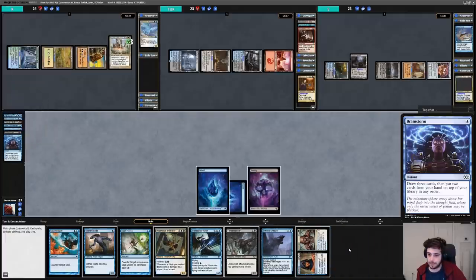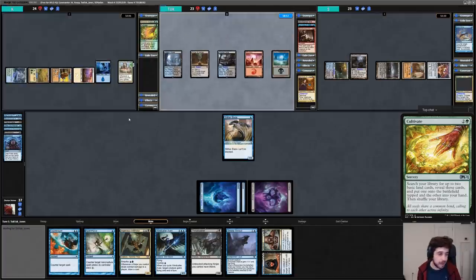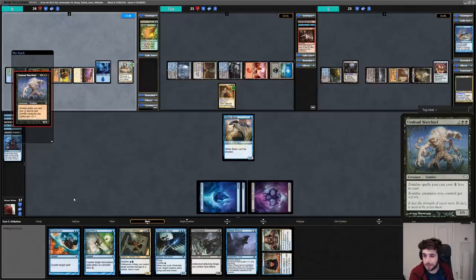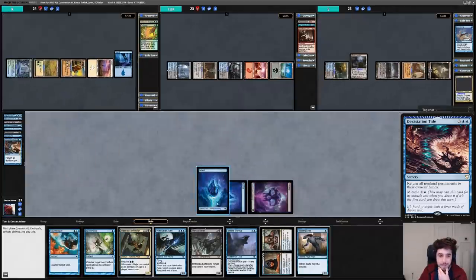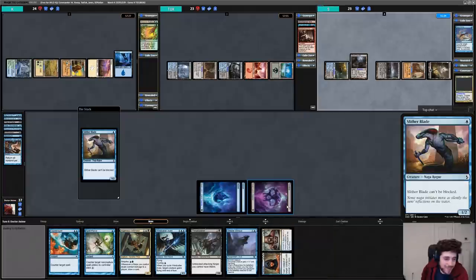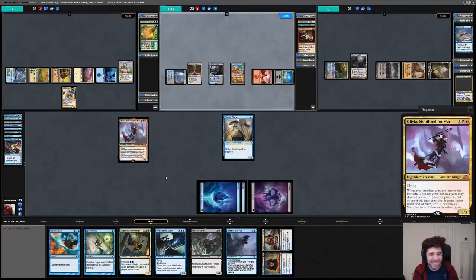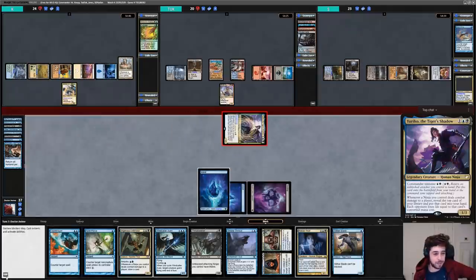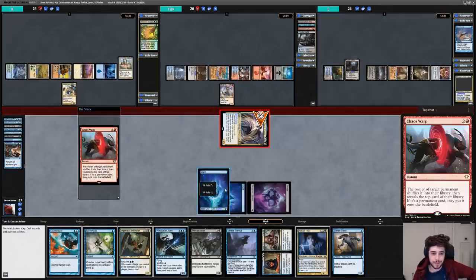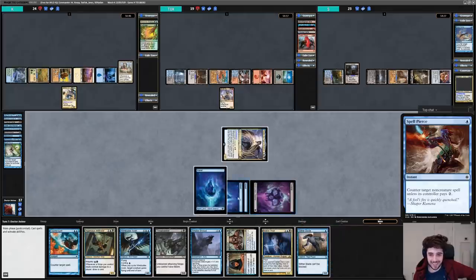Since we've got nothing going on I put Devastation Tide on top of the library, then cast Slither Blade. K casts Cultivate, ramping a Plains and playing an Island. Tuck plays a Swamp and casts Marchesa. S plays a Swamp and casts Undead Warchief, starting to build the Zombie horde. On our turn I draw Devastation Tide and Miracle it, resetting the board to slow down our opponents. I recast Slither Blade, attack, and Ninjutsu Yuriko in. Tuck responds by casting Chaos Warp on Yuriko, which I counter with Spell Pierce. Yuriko flips an Island and I play it.